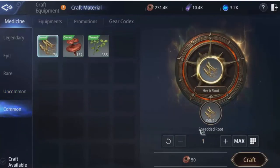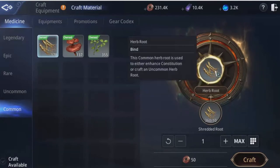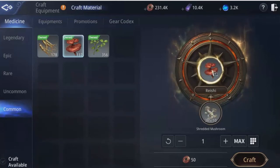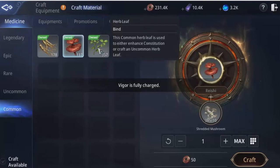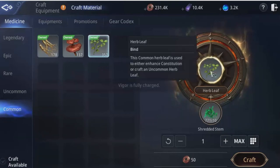This is a good way of making money for selling on the market later on, but you can get an early start right away. Scroll down and go into common. Shredded root will combine into herbal root, shredded mushroom will combine and actually make the reishi, and shredded stem will make herb leaf.